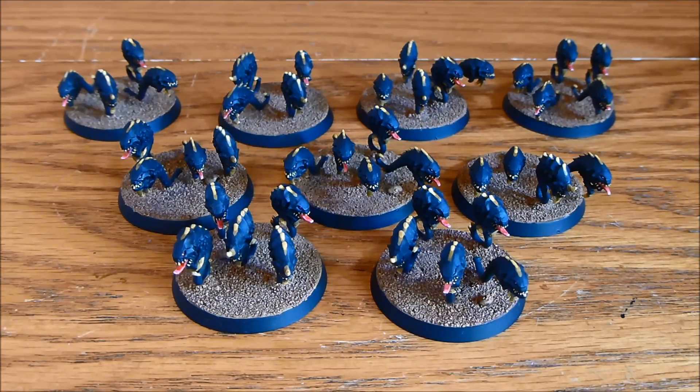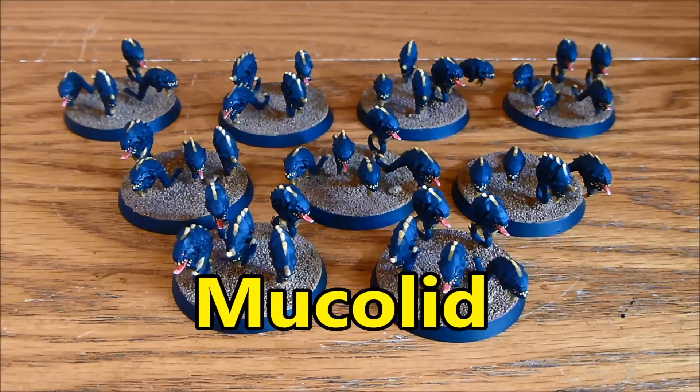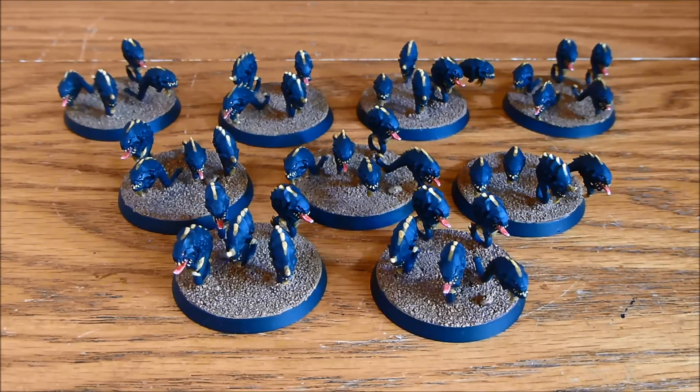Especially now we've got the new units — the Mucolid, I can't remember what it's called — but the one we're going to talk about in the next video. Because you can't even use these now just to take, say, three of them as a cheap troops choice; three of those is 39 points, whereas it's only 15 points for the other ones. As for adrenal glands and toxin sacs, you still can give them those, but honestly I just don't see the point — there are so many better options out there in the troops selection. And if you do want to deep strike them, it's an extra 2 points to get the tunnel swarm special rule, making them 19 points with the gun. So even worse.